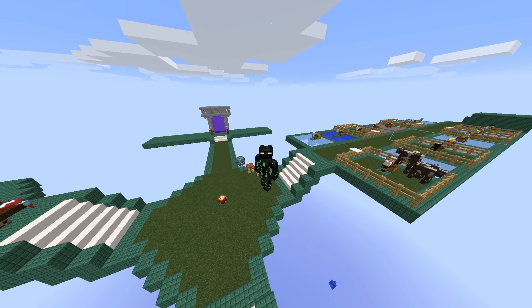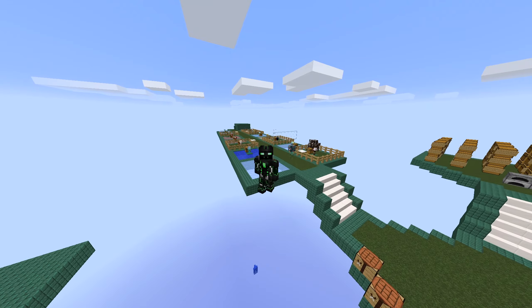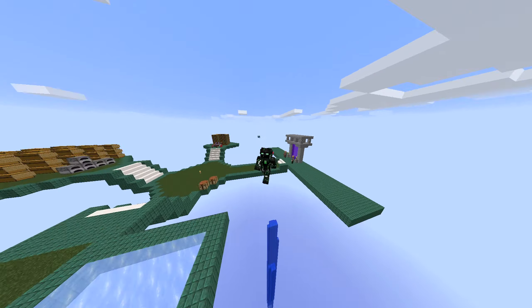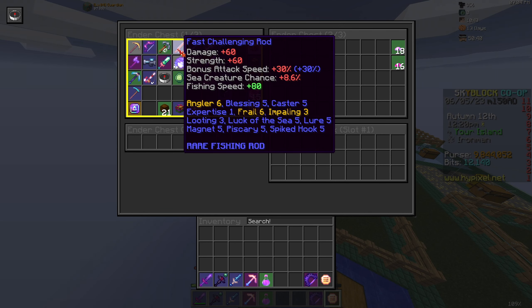Sorry about the last clips — I done goofed and didn't have my mic recording, I do apologize. Basically what I was going over is upgrading the griffin pet and how I'll try to get a new rarity each Diana event. With the challenging rod I put expertise on it early, because even if I upgrade this rod eventually it will still keep all the enchants and the reforge. So it's worth getting on there now so I can grind out the sea creature kills, and by the time we get up to rod of legends it will hopefully be maxed.